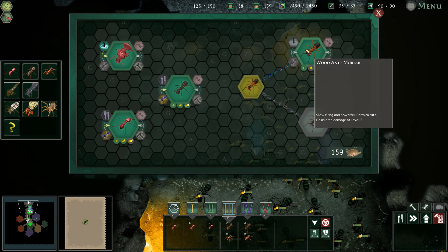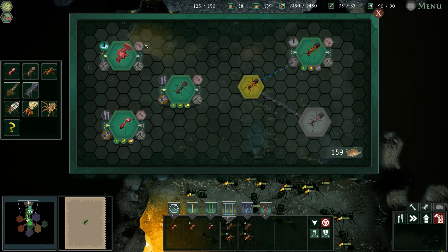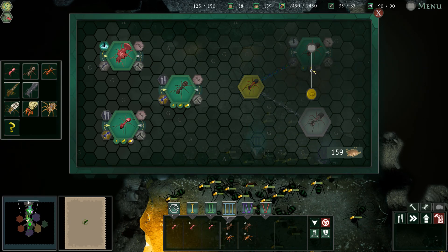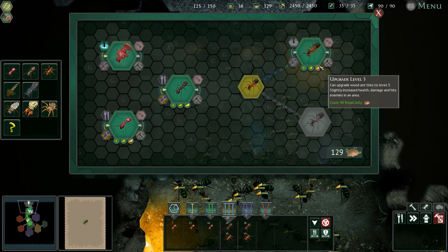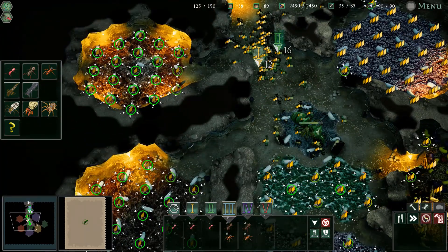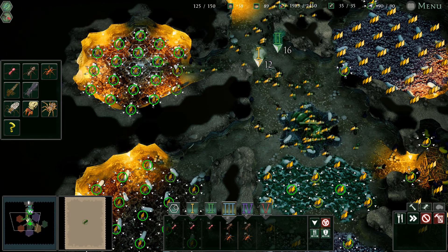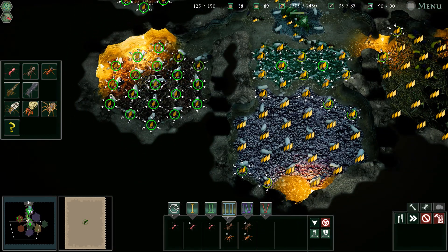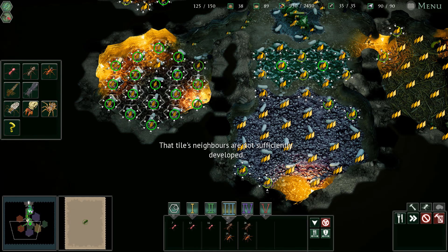Let's see if we can upgrade here — upgrade this one to number two, maybe, or should we do this one? Upgrade — purchase! Very good. Purchase. Very good. Now I think we can upgrade all these ones. We can make them very strong and very good. Let's do these ones too. Our wood ants will be very strong. What are the black cocoons? No bad ants.